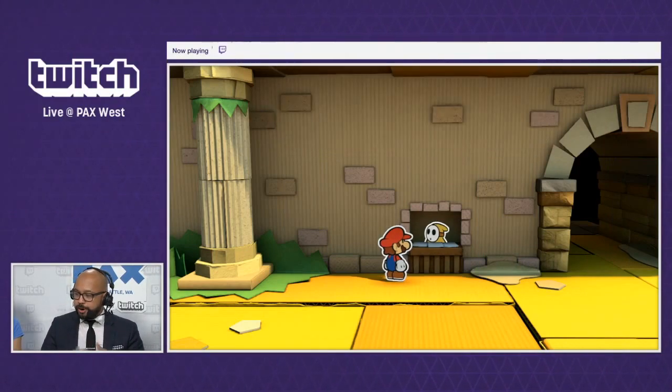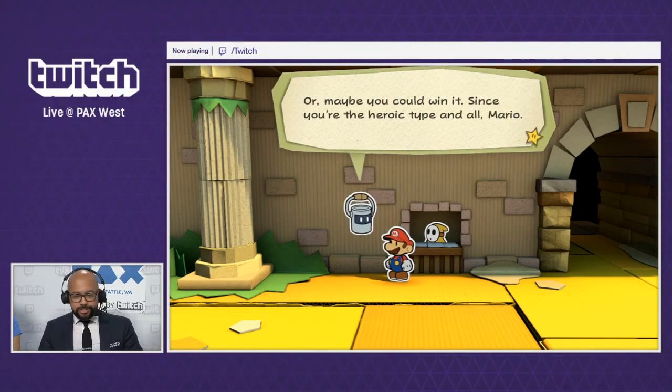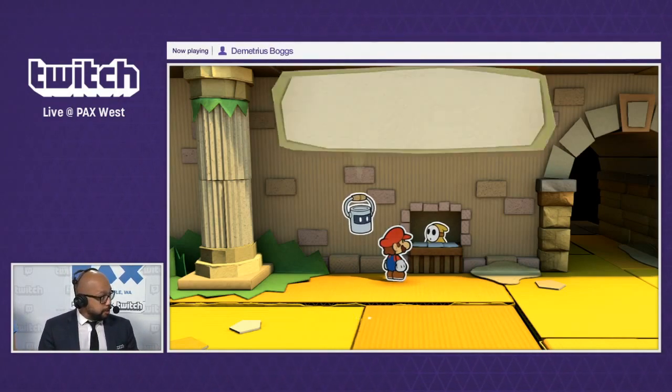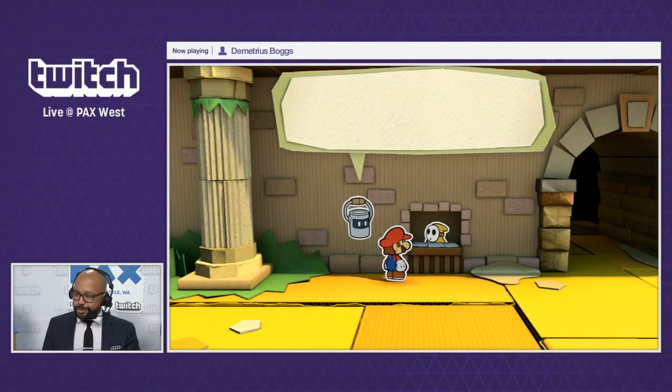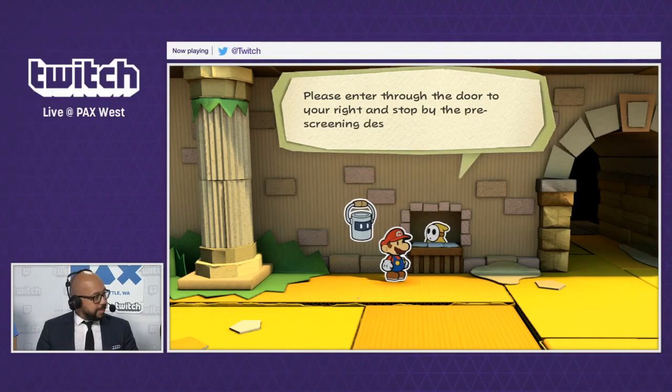What we have for you today is a really, really great stage. It's actually one of my favorite stages — this is the Golden Coliseum, where Mario is going to engage in a battle royal. If you've never heard of Paper Mario Color Splash: Mario is trying to discover the mystery of Prism Island, and in order to do that, he's trying to find some big paint stars, which will bring color back to Prism Island, which is missing a lot of color at the moment. Right now, Mario is trying to register for the battle royal, which will give him a big paint star.